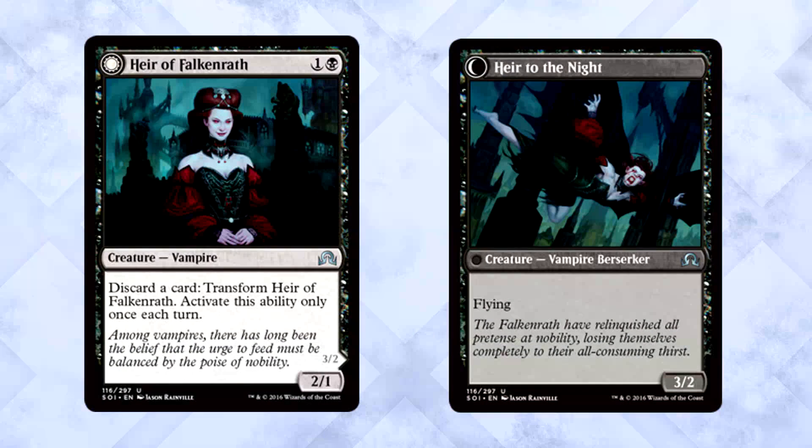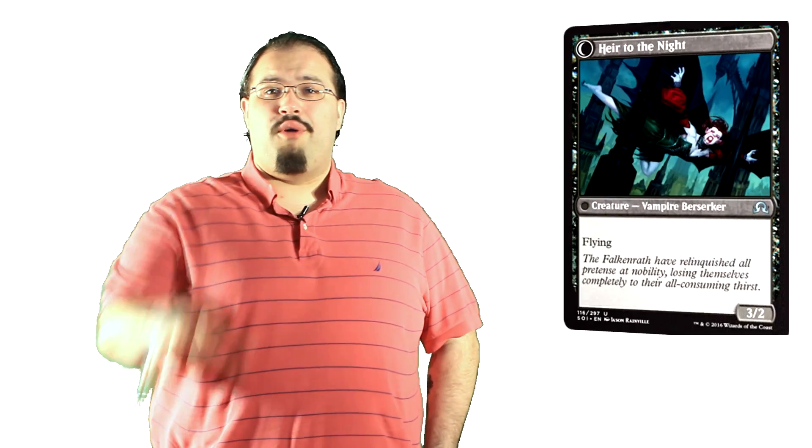Heir of Falkenrath is two mana for a 2/1 Vampire. Discard a card and transform the Heir. Heir of the Night is a 3/2 flying Vampire Berserker. I love this card — I think it's amazing. We're talking about a free madness outlet, and there isn't much more you can ask for than that. Granted, you only really get to use it once, but it's still free. I think this card is a lot better than players are giving it credit for. Aggro black-red deck, madness cards in there — Heir fits for sure.